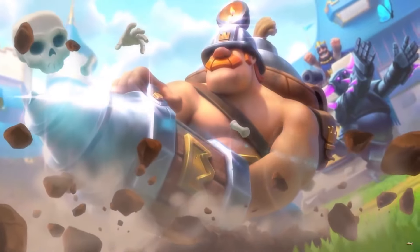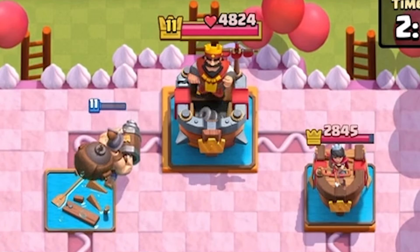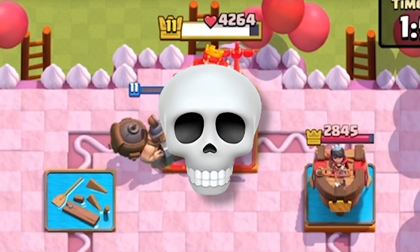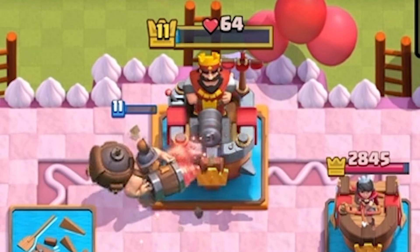Number 1. In 2022, shortly after the release of the Mighty Miner, there was a glitch where the Mighty Miner would sometimes register as dead when it had a sliver of health left. This would usually lead to the Mighty Miner making its way all the way to the King Tower and 3-crowning the opponent.